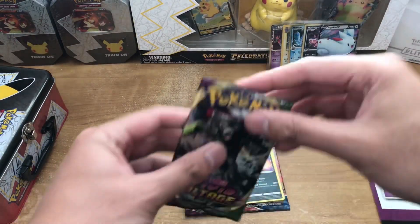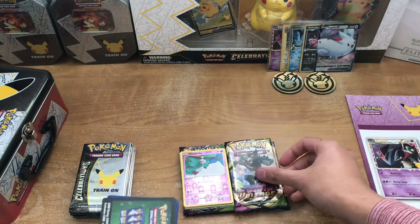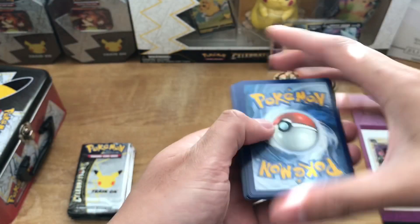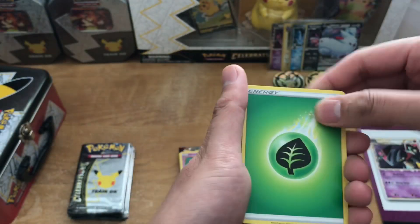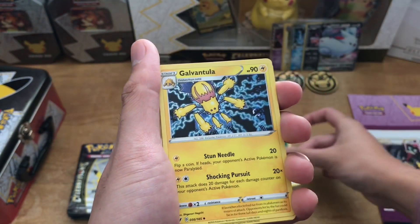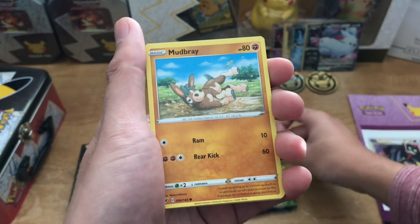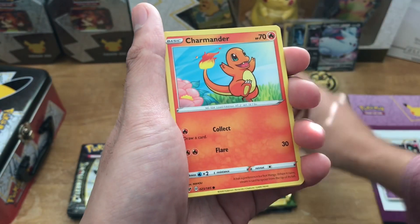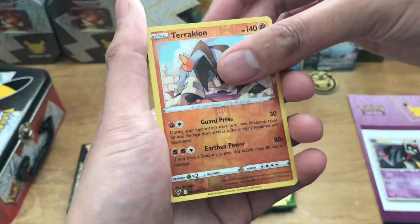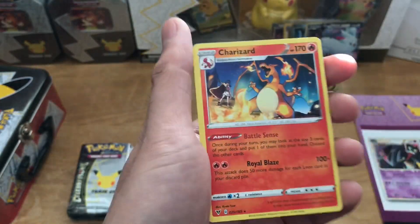Alright, Vivid Voltage. Here is the code. We got a Grass Energy, Aromatic Energy, Galvantula, Swellow, Heinkrow, Mudbray, Poochyena, Charmander, Chatot, a Reverse Holo Rare Terrakion, and a Charizard Rare — non-holo. Either way, it's a Charizard, I'll definitely take it.